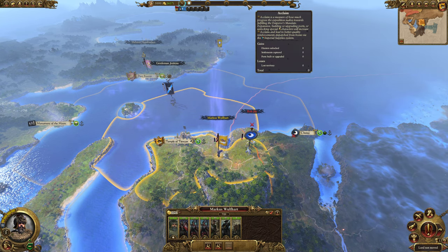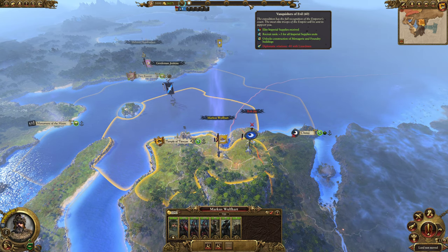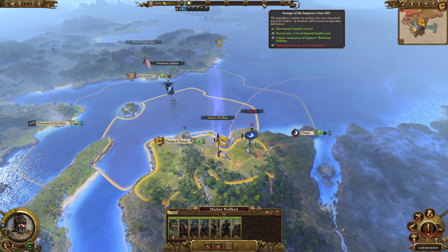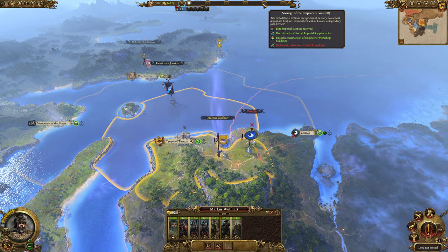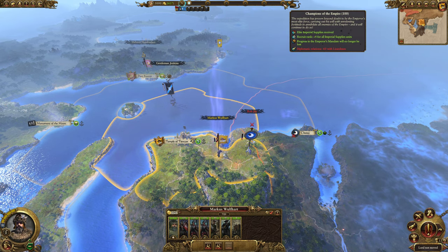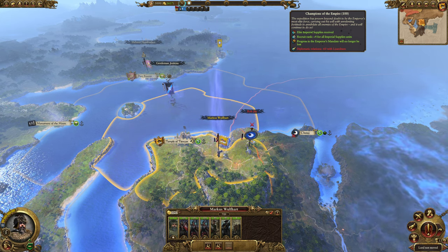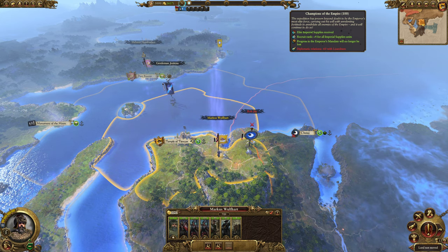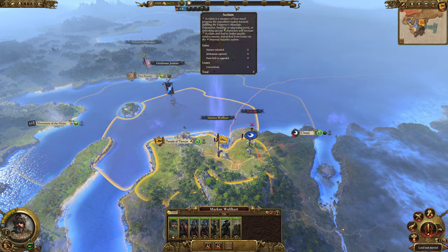At Scourge of the Emperor's Foes we still get elite imperial supplies, recruit rank plus three — unchanged — and it unlocks the Engineer's Workshop buildings, plus a 50 diplomatic penalty with Lizardmen. At the final rank, Champions of the Empire, it's elite imperial supplies at recruit rank plus four, and progress in the Emperor's Mandate will no longer be lost.